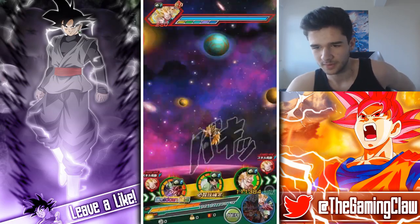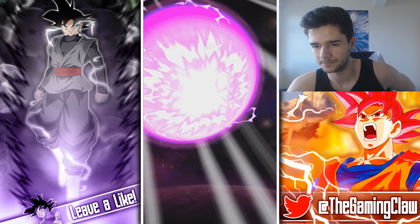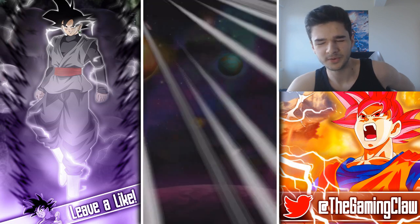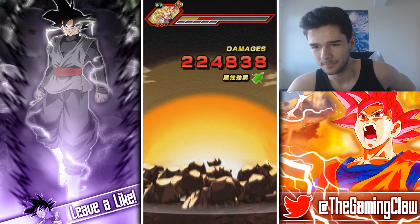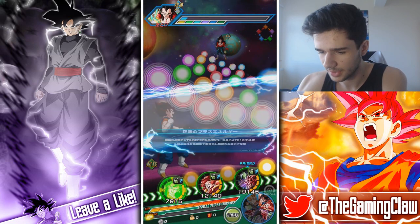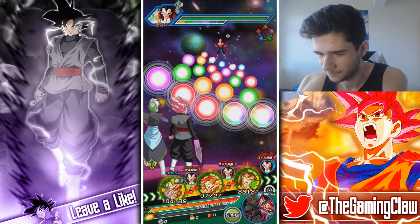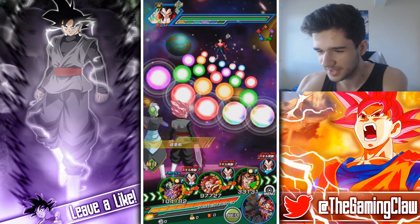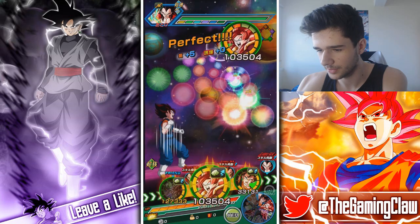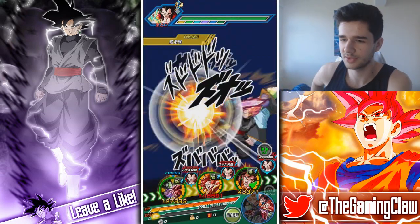Big Bad Bosses is active. If the LR doesn't take him out, the Transcended Ultra Rare will. The Transcended Ultra Rare takes him out — I actually thought he was going to survive with a tiny amount of health, but it worked out. It's just one of those turns — we're going to super attack with Gogeta and then super attack with the others next turn. It could definitely be worse.